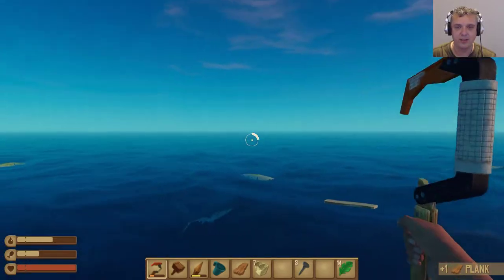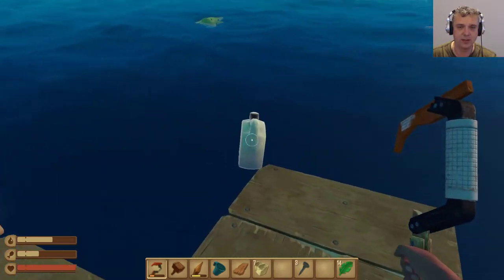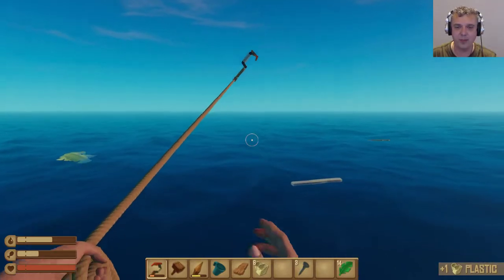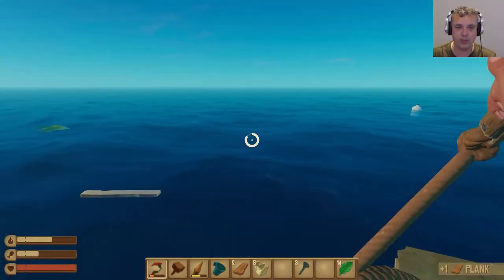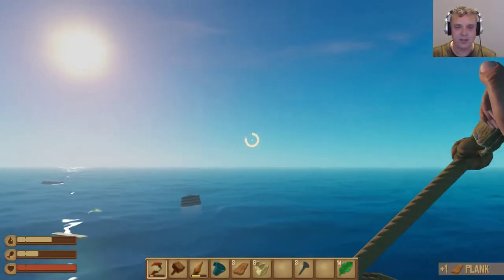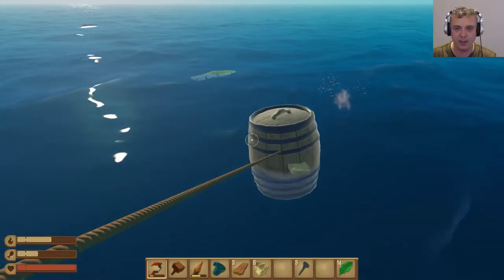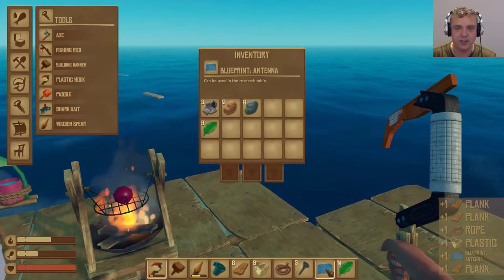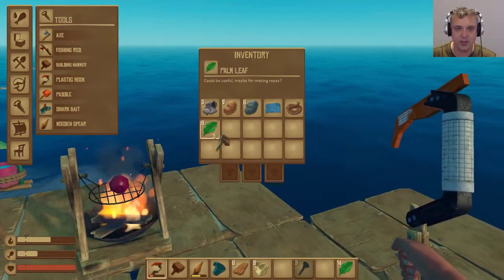Just turning it around, see if we can get this one — nope. Get over here, it's hard when they turn around. Oh there's a barrel coming in — oh my goodness, let's see if we can grab this barrel. There we go, and maybe this plank — yes good! Oh we have a blueprint, an antenna blueprint. Can't use it right now, shark is here as well.